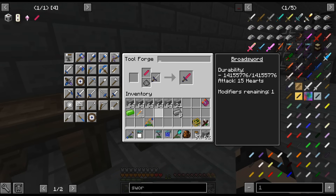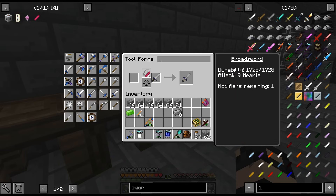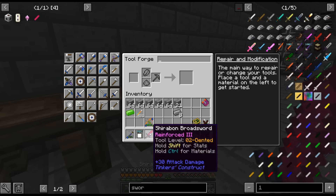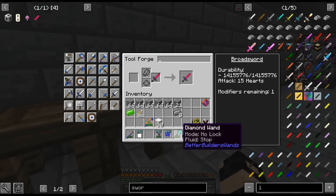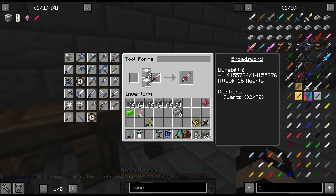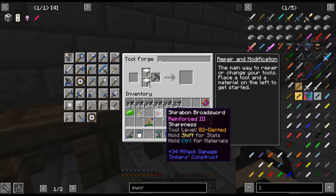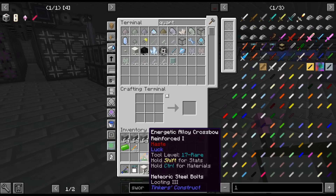I've built the platform out and I was like, let's upgrade our sword a bit — from 9 hearts to 15 hearts. I'm going to also throw a quartz on it. There's probably modifiers I could add and all sorts, but not really something I'm going out of my way for. There we go — that might just be a bit better.